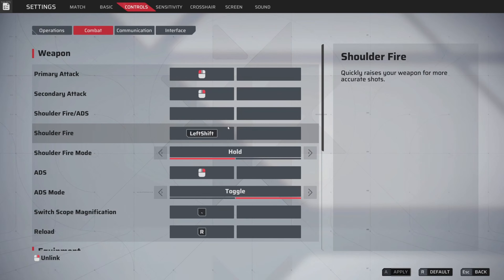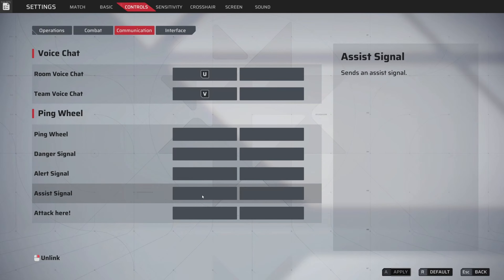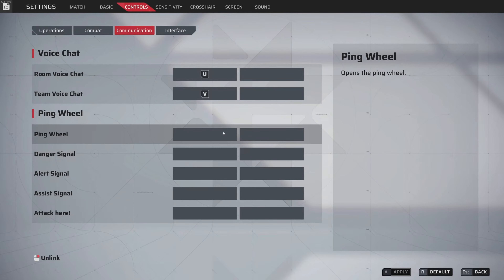On communications — a lot of creators won't say this, but there are many of you who don't feel comfortable calling out. That's okay. If you aren't going to speak on the mic in competitive, the least you can do is set up your ping wheel with danger signals. If you do use pings, make sure you are accurate with your information so you don't send teammates in the wrong direction.